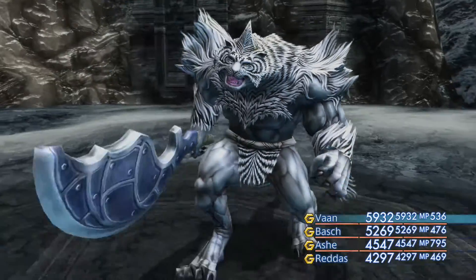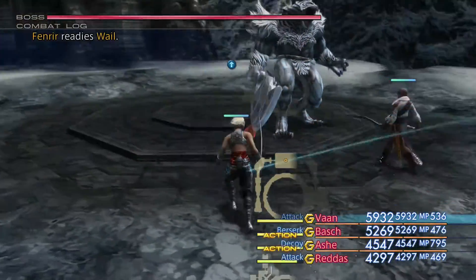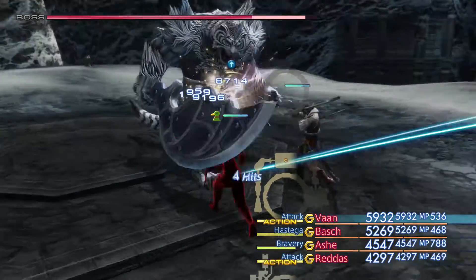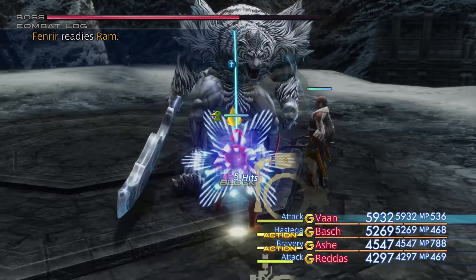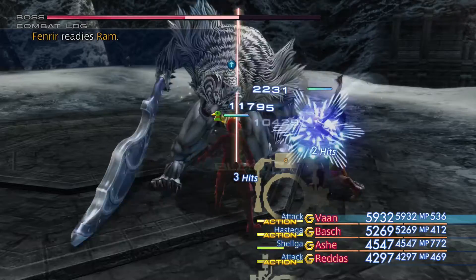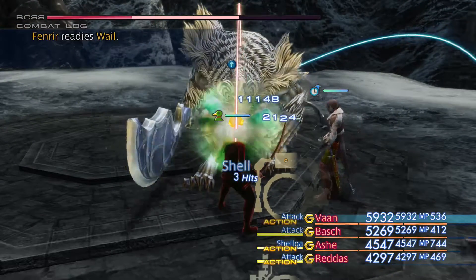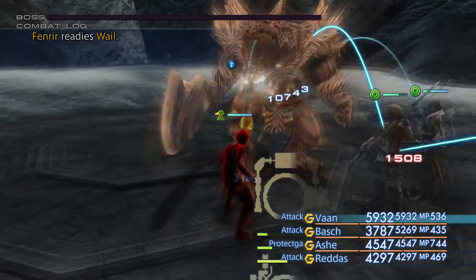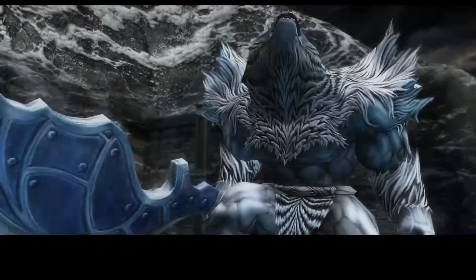He's got an interesting look to him, this guy, hasn't he? So straight away we're going to start laying on the damage and get our buffs going. Look at the damage that Vaan's putting out here — that is incredible! That's because of his Berserk, Bravery, and Genji gear. Even 200k health isn't going to mean anything when you've powered up your team to that magnitude.